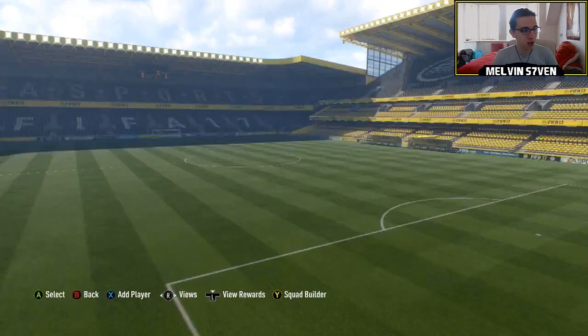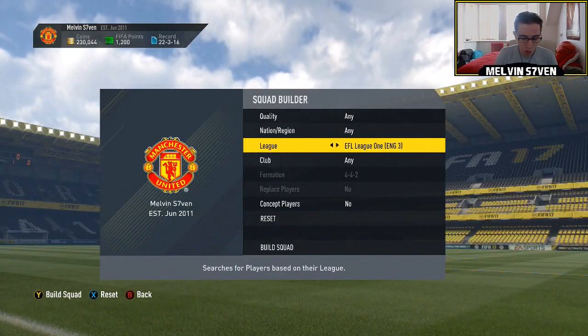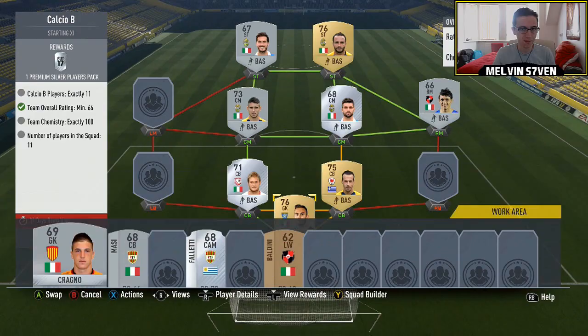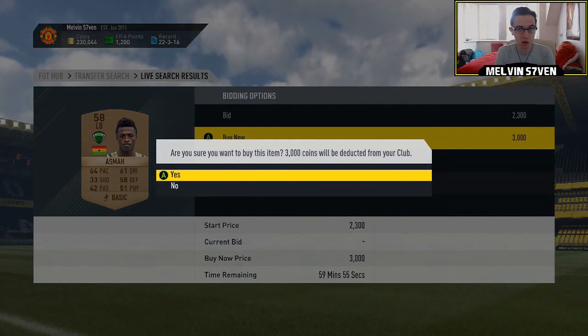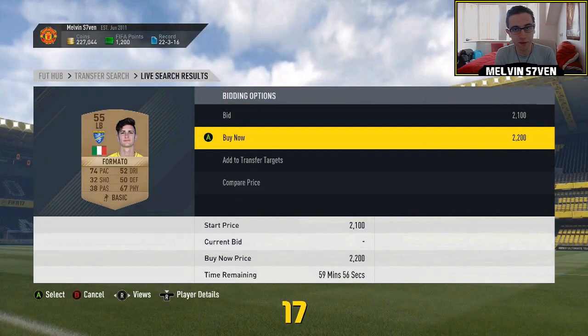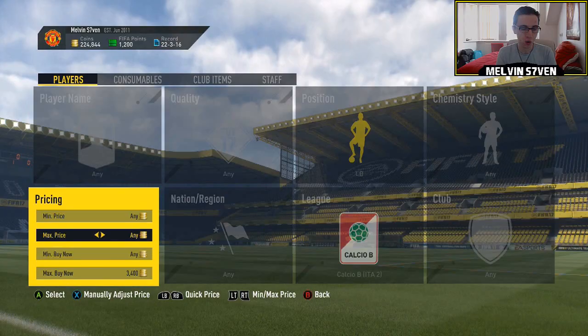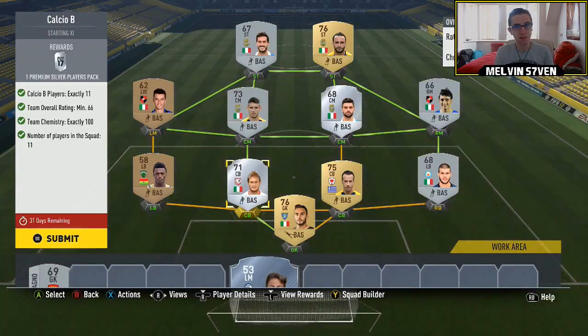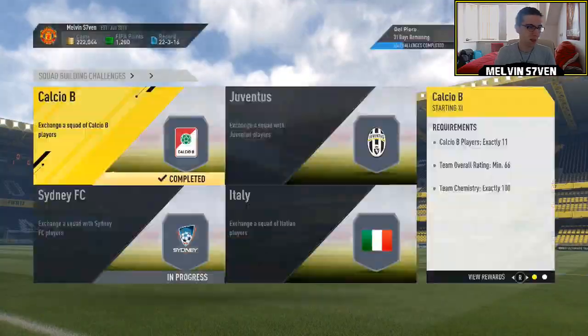What up, Melvin7 here and today I'm bringing you Squad Builder Challenges. This isn't really a how-to because all three of these are relatively self-explanatory. It's going to be for the Del Piero 20 game loan, the untradeable Giovinco, and the untradeable Jonas. They are all extremely easy concepts but they're extremely expensive.